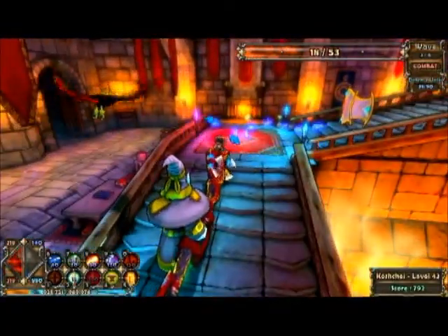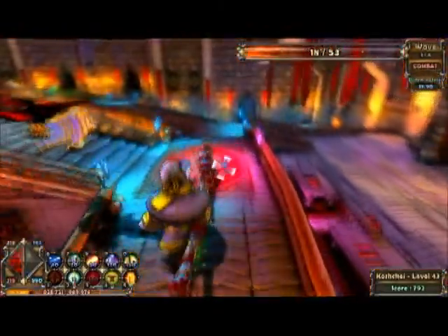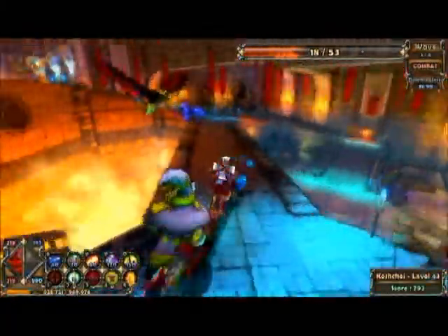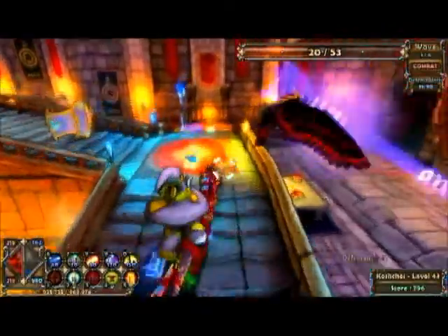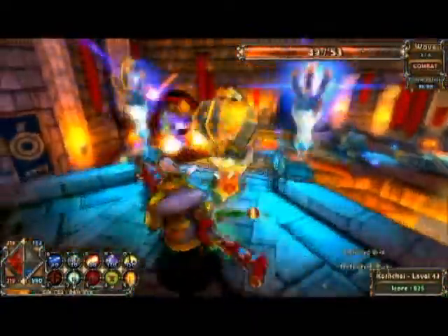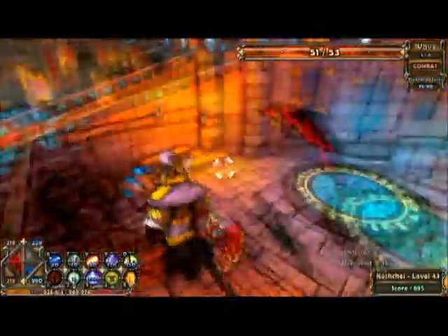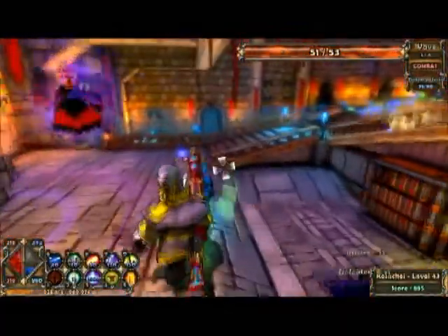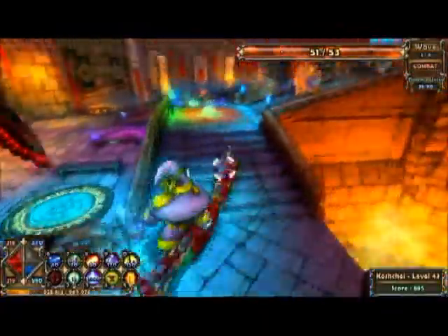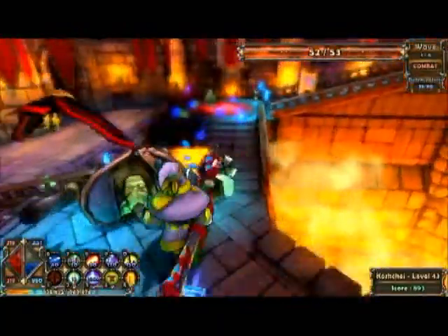I did the next level — the Alchemical Laboratory — on hard, and I pretty much got my butt whooped. So I'm going to be doing it on medium as well, because I know I can beat it on medium. In between mini waves, collect all the mana. I've noticed that if you wait a little bit too long the mana does disappear and you lose it. With this particular map it's best to get your mana as soon as possible because a lot of your mana ends up falling into the lava, at which point you can no longer retrieve it.